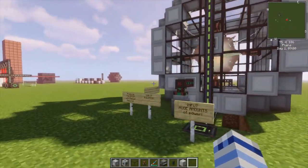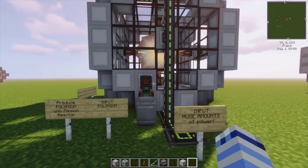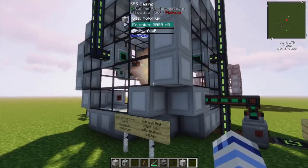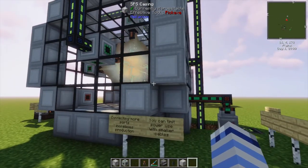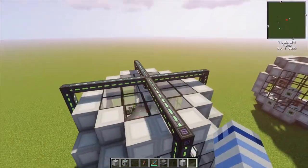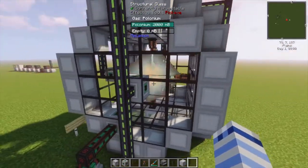The SPS works by providing it with polonium you produce from the nuclear waste of the fission reactor, and lots of power. The more power you provide, the faster the SPS works. The SPS will work if you have a single port connected to power. However, if you want to improve the rate of production, you should input multiple ports.